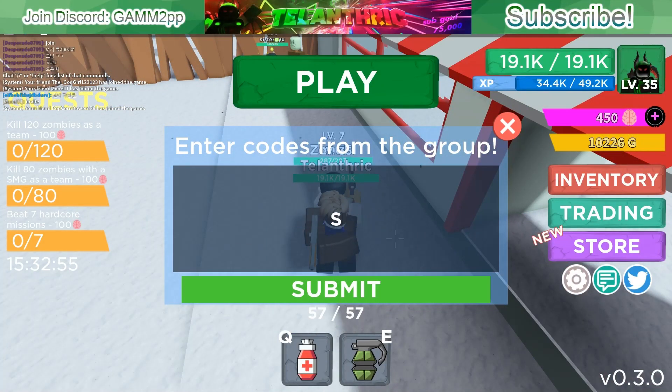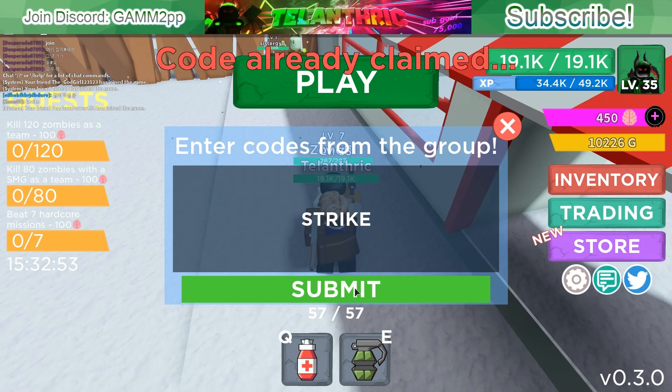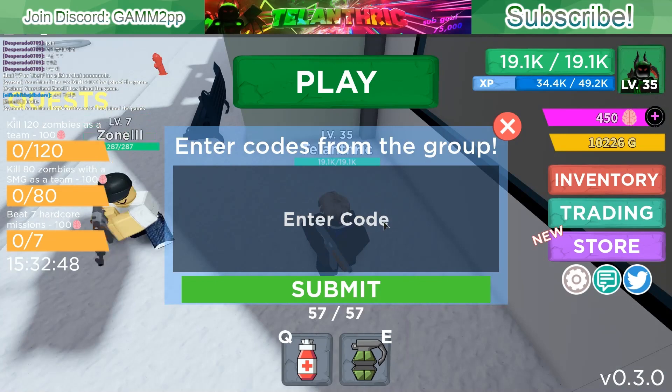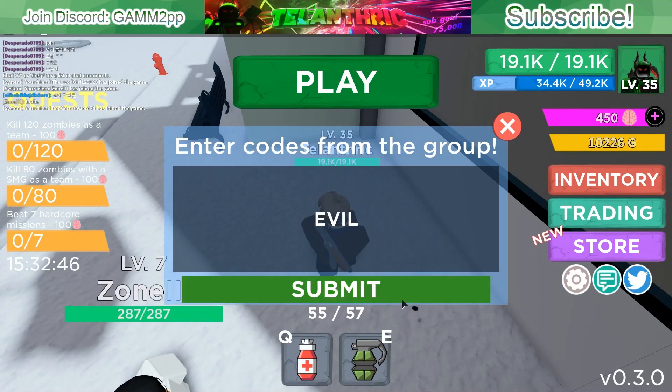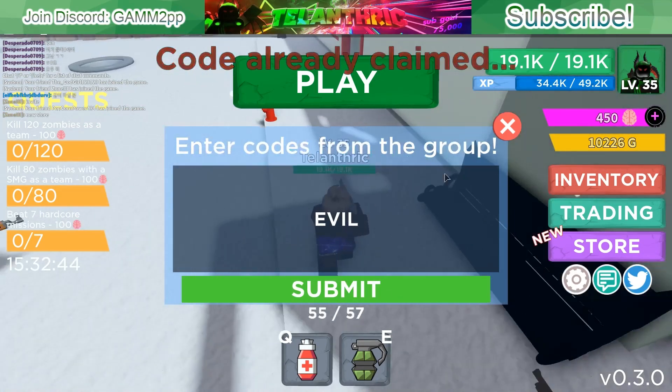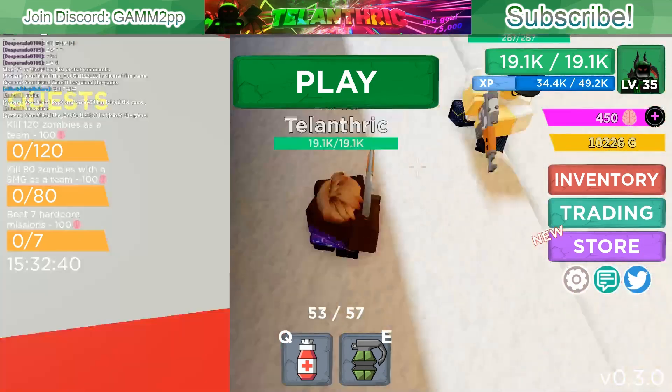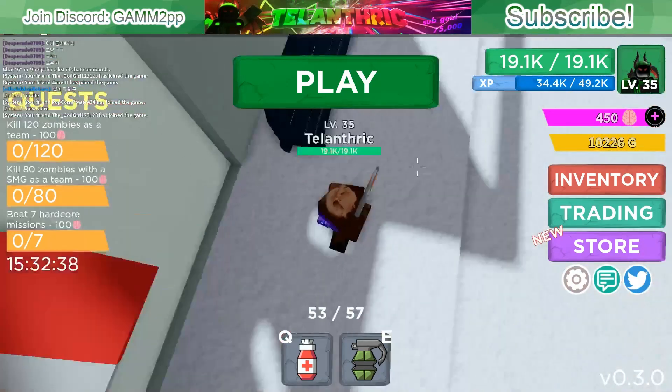The first code is 'strike' and that will give you a whole bunch of gold. The next code is 'evil'. There are only two codes right now, but whenever there are more I'll make a video on that, so make sure to subscribe and join the Discord server linked in the description.